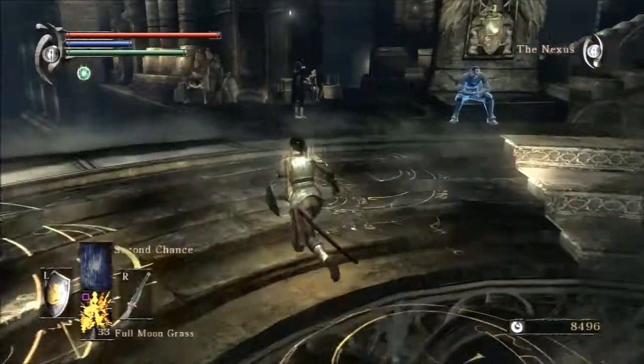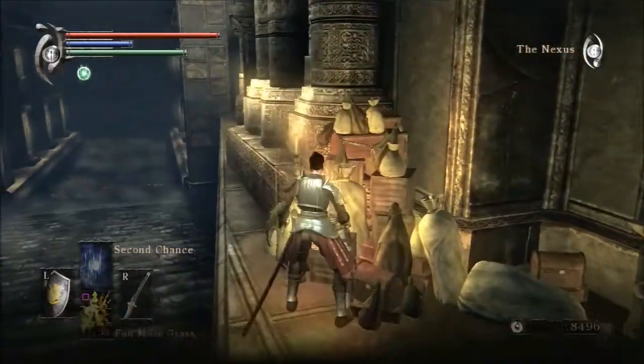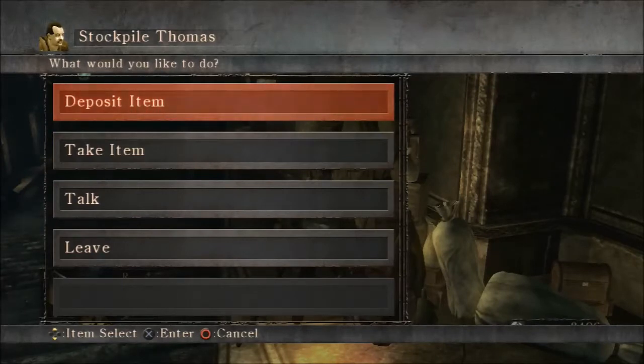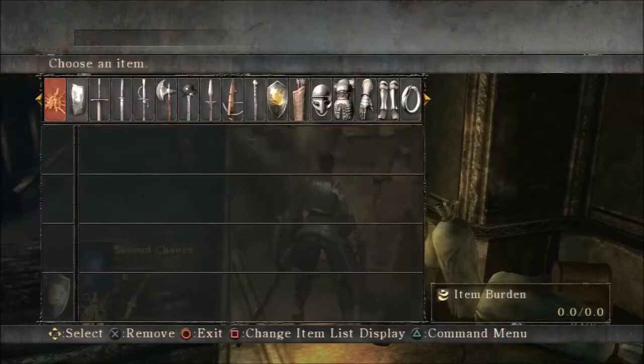Hey everybody, welcome back to another episode of Demon Souls. We're going to start out by doing a bit of 'dressing souls' - I wanted to try to find the ideal outfit that will give me a decent amount of protection, and hopefully look kind of cool, while also allowing me to not wear the ring of great strength.